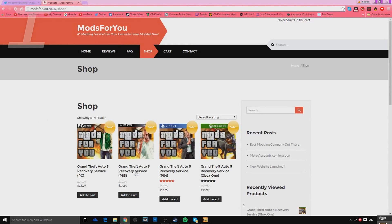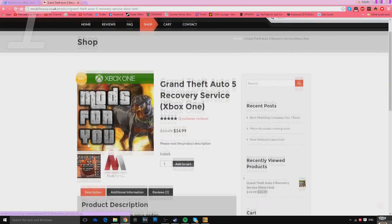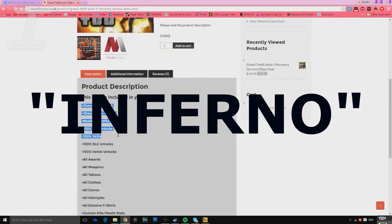If you guys like some really cheap mod accounts, go and check out mods4u. They sell accounts for Xbox One, PS4, PS3, and also Xbox 360. They're really cheap, and if you guys do buy from them, go and use the code inferno for 5% off at checkout.